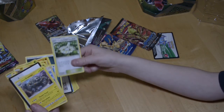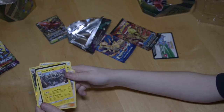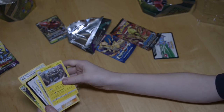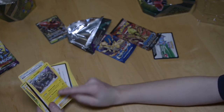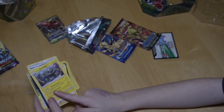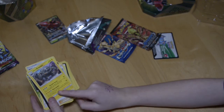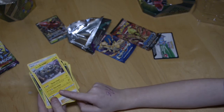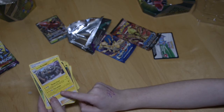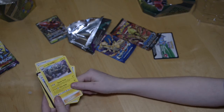I got Graveler — he is a ball, sort of. Thunder Punch does 50 plus — flip a coin; if heads, this attack does 20 more damage; if tails, this attack does 20 damage to itself. Electric Bullet does 80 damage and also does 20 damage to one of your opponent's Benched Pokémon — don't apply Weakness or Resistance for Benched Pokémon.